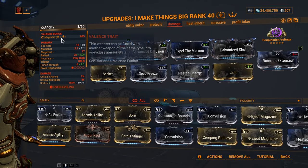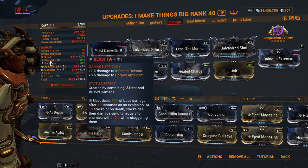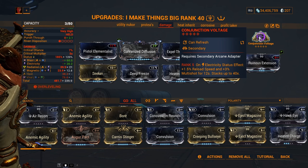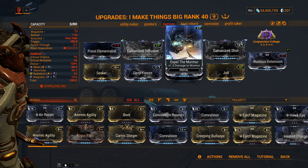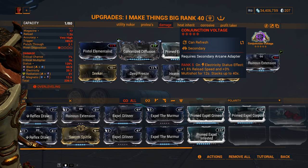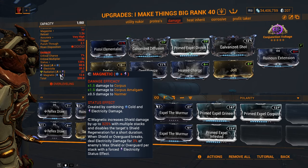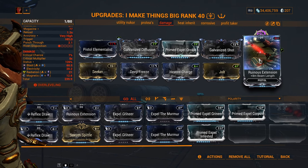For unique weapons, try the Kuva Nukor. I'm using a magnetic build with punch-through, rainbow modding, Radiation already covered, and Conjunction Voltage for reload speed and multi-shot — which activates on Electric. With Valence Formation I form Electric and activate the arcane for the bonus. On my secondary I have Pistol Pestilence and Spell of Murmur; I tested on the Murmur — I have Blast and Electric, then form Corrosive with Valence Formation, with Conjunction Voltage giving reload speed and multi-shot whenever I proc Electric. Base damage comes from Galvanized Shot, and with all these status effects it easily satisfies that. Punch-through lets the beam hit multiple enemies, and I use Extension to increase the beam length.